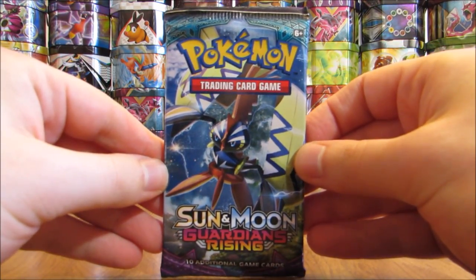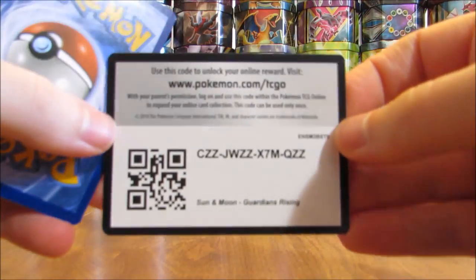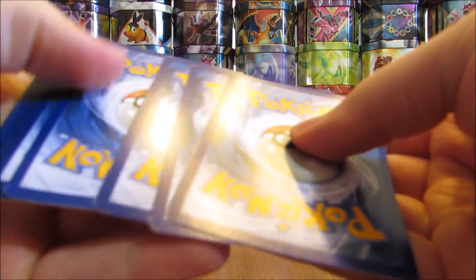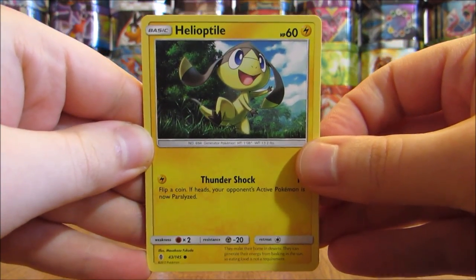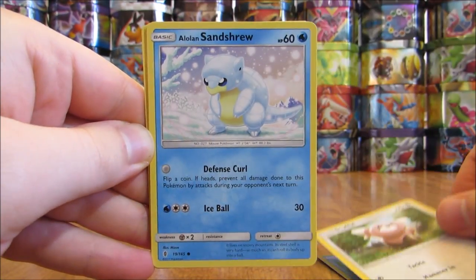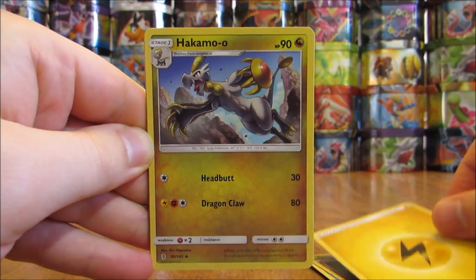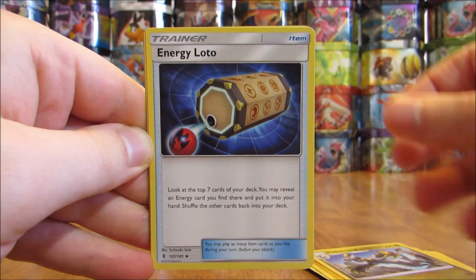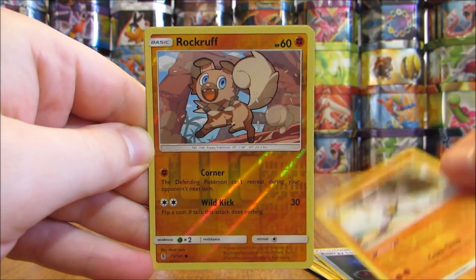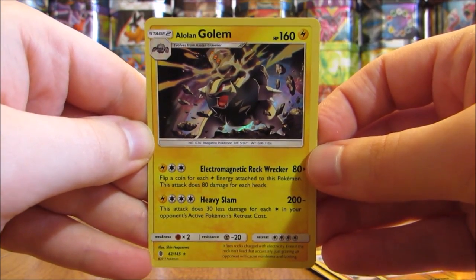Here is a Tapu Koko cover artwork pack. The first two Guardian Deities — Tapu Koko and Tapu Lele — are in this set. Tapu Lele is the most valuable Hyper Rare slash Rainbow Rare you can get. This pack starts with a Helioptile, Tentacool, Stuffle, Alolan Sandshrew, Cottonee, Lightning-type Energy, Hakamo-o, Energy Lotto, Machoke. Reverse Hollow of a Rockruff, a Common. And the Rare here is an Alolan Golem — the first Holo pull of this box.